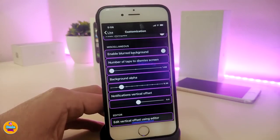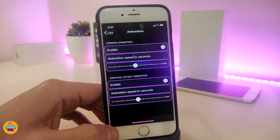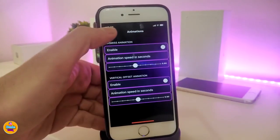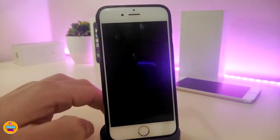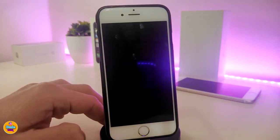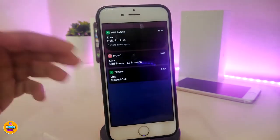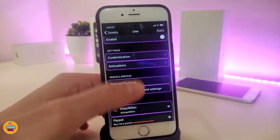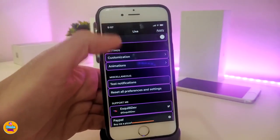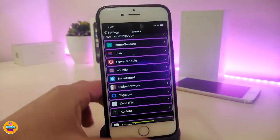LESA also has sliders to adjust how notifications appear on the lock screen. Under the animation settings, you can see different sliders to enable or disable animations. You can test the notification to see how it looks after your customization. Once you're done with all the configuration, respring your device to apply all the changes. In my opinion, LESA looks really beautiful with dark mode.